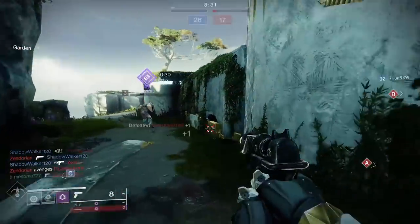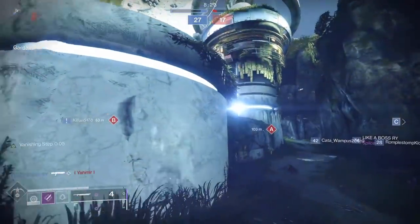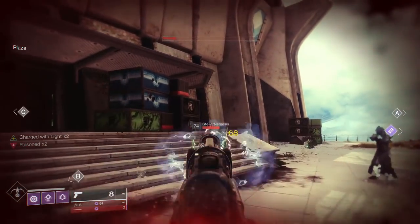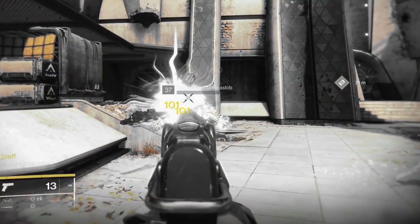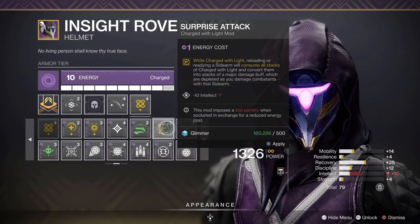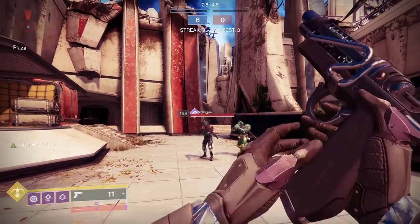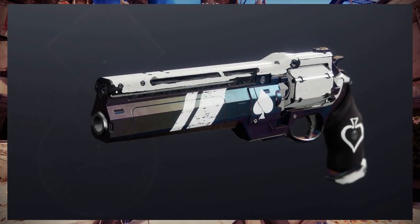I decided more or less for experimentation to try these Trick Sleeves just for how efficiently they swap, and what I discovered is that the sidearm subfamily as a whole — especially with the Trick Sleeves — is disgustingly powerful, for both PvP and PvE. First, there is a Charge with Light mod called Surprise Attack, which allows you to get a big major damage buff when you switch to a sidearm or reload a sidearm while you have a Charge with Light. This gives you five rounds of what is effectively Kill Clip.